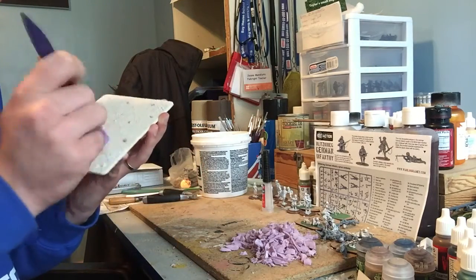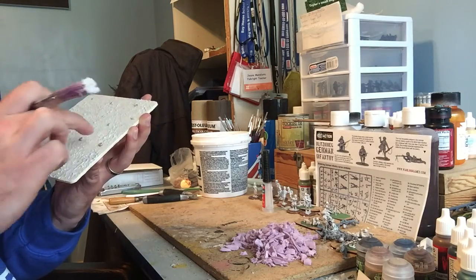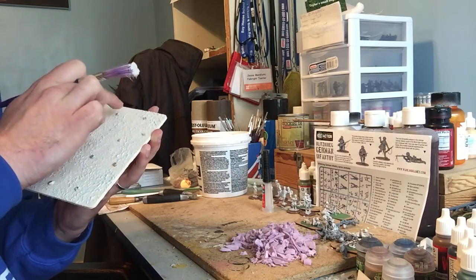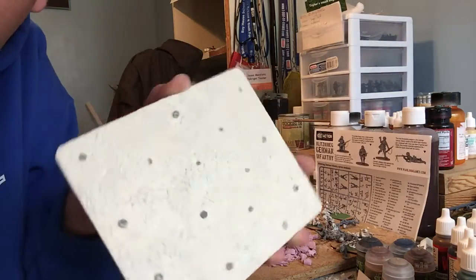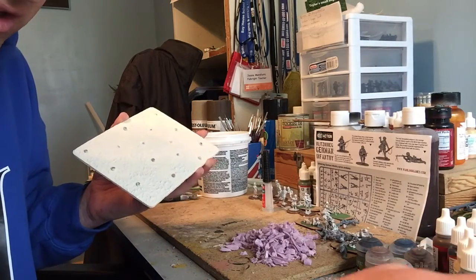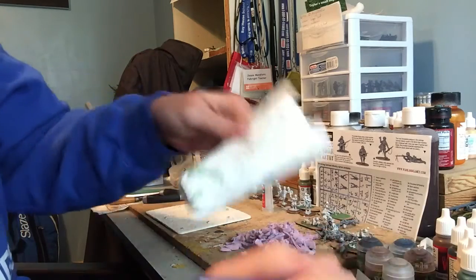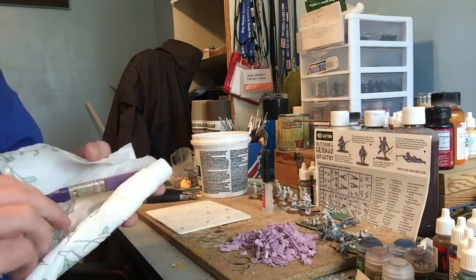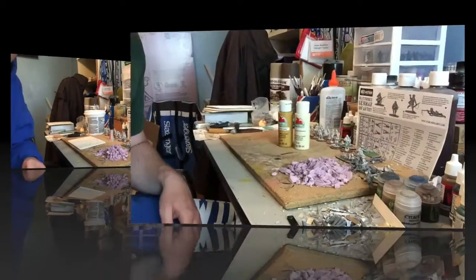Sometimes I like to get plenty on there so it gives a good thickness; other areas a little bit patchier. I'm just pulling off some of the filler that's got onto the mines so they're still obvious. I like having some of them really covered up. There we go — the whole thing done in maybe a couple of minutes at tops. Make sure you wash your brush out, otherwise the filler will go hard and ruin it. I'll take the dog out and be right back.